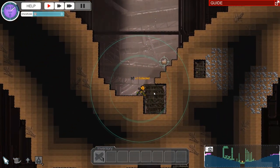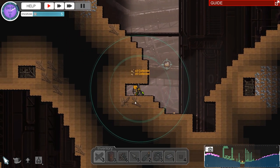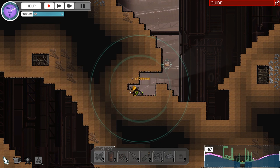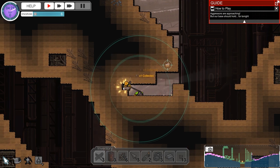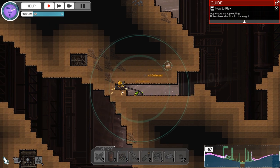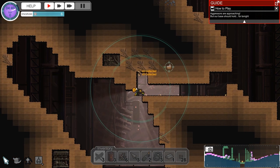Welcome everybody to a design examination and tutorial guide for the game Barricades. This is a sponsored piece — the second part of our sponsored look at the game. If you missed the first look, which is more for the consumer side, there will be a link to that down below. And if you'd like me to take a look at your game as a sponsored piece for the channel, please get in touch.